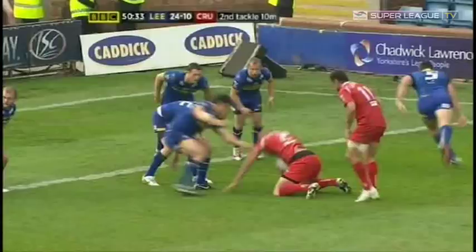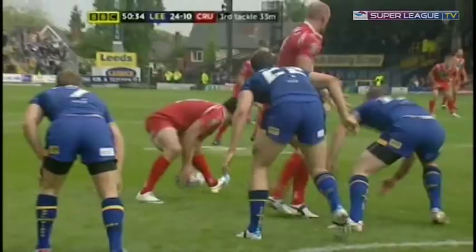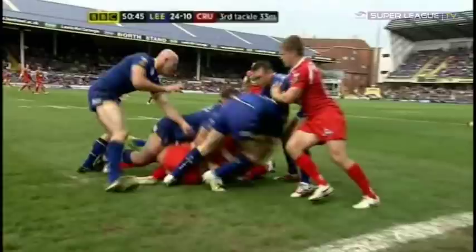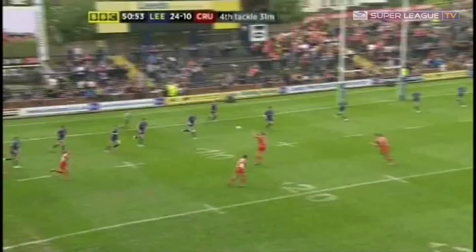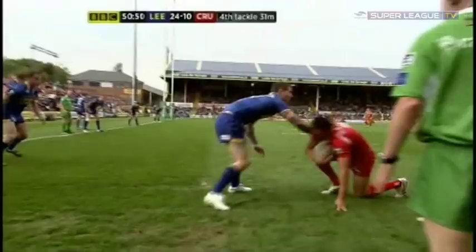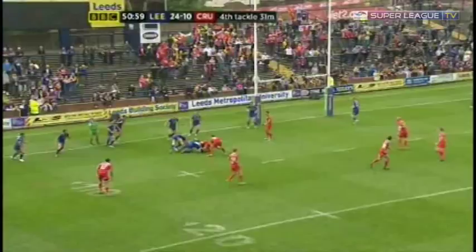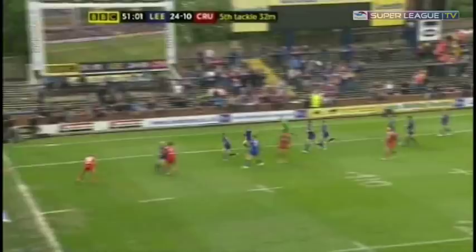Cahill at dummy half throwing it back to Witt, here's Hanbury, it's Mellis looking for the step — but Leeds' defence sliding across in numbers. Really well organised, that Leeds defence — there was communicating, releasing from the inside, and pushing up and taking space on that shift. Here's White — a little bit of handwork, a little bit of trickery there trying to work his way through. Winterstein, and White's a key up!